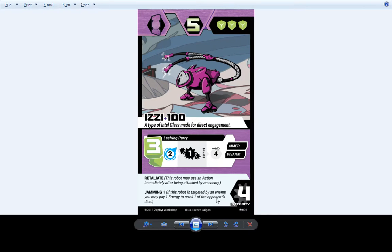Izzy 100 — still one of our most technical level 1 robots. He has jamming and retaliate, and can disarm you, which means you can't attack anymore for the following turn if he hits you. He can do that on your turn or on your opponent's turn. He has aimed to keep his attack from being too powerful, because disarm is a very powerful ability.